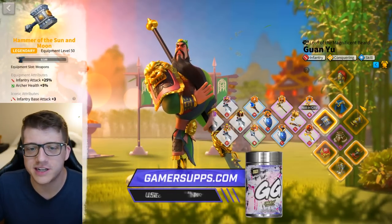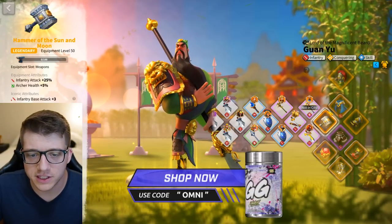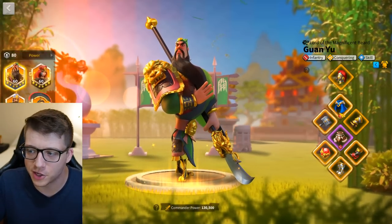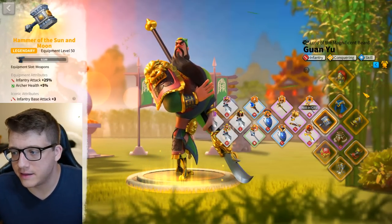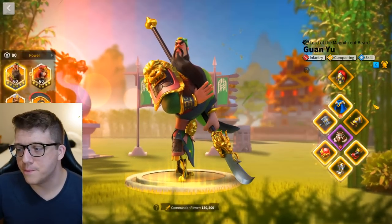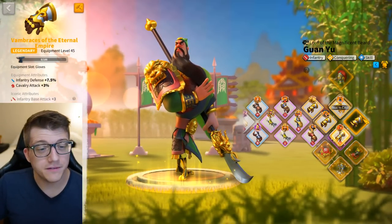I just wanted to say I had a legendary weapon from the KvK shop, so I went ahead and crafted the Hammer of the Sun and Moon. I put an Iconic Crystal into it — not because I needed the extra hell attack, just because this is the most expensive piece I own in the game. Unfortunately I didn't get a talent on it; if I had, I probably would have made its own video. But I crafted it just for fun.